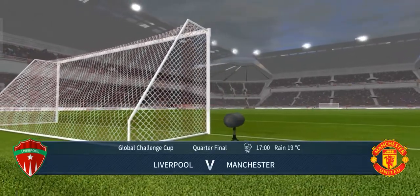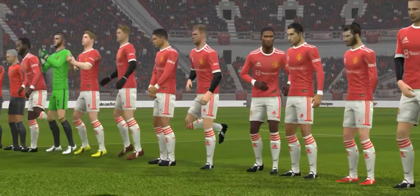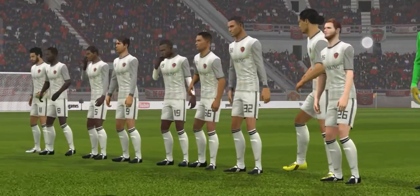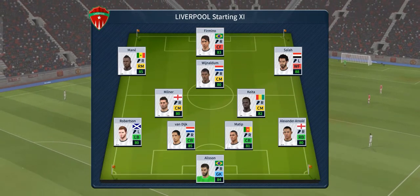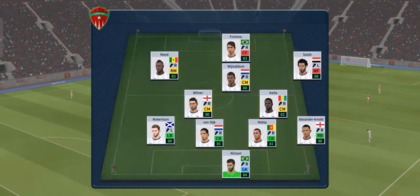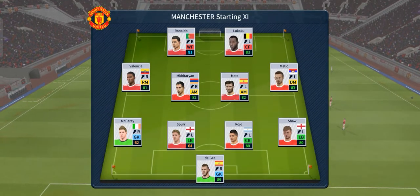This cup game should be a close one, but neither team will want to go out at this stage. Both managers have picked strong line-ups today, no real surprises. The home team has gone with a strong line-up here. They're playing a 4-4-2 formation.